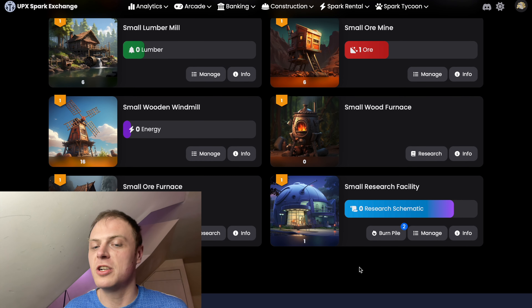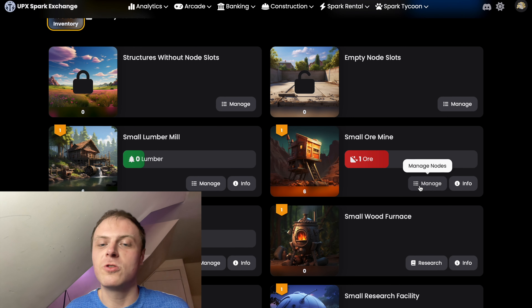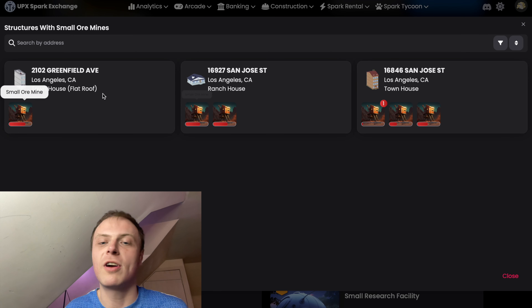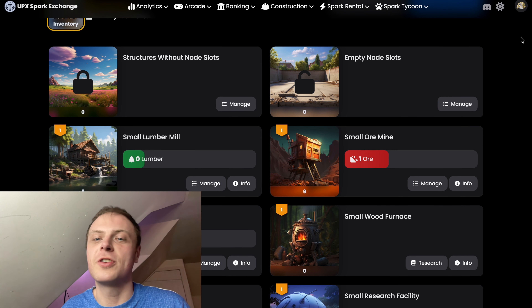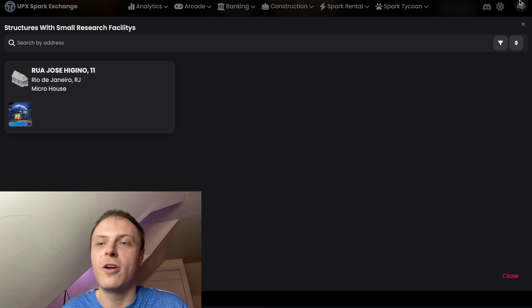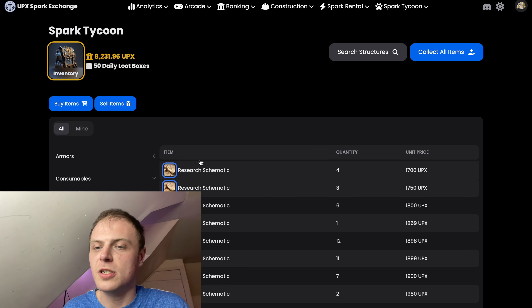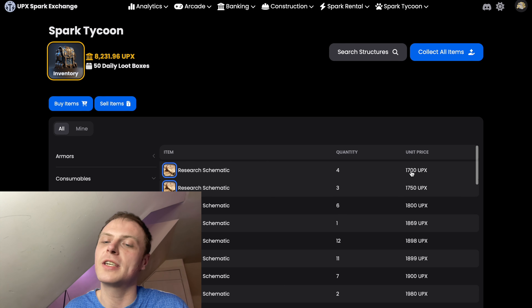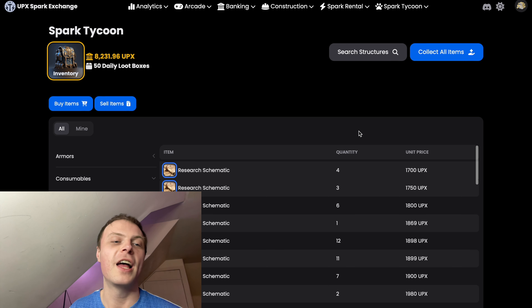We've also got this research schematic which is going to be nearly ready, hopefully about midnight. And then if we go into here as well, we've got 1, 2, 3 lumber nearly ready — that's another 200 UPX, plus another 150 to 170 UPX. How much are these going for? About 1,700. So if we put one on for like 1,500 and sold it straight away — 1,600 — it only cost us like 600 UPX in energy to actually get that online. We did pay $25 for the actual node, but we've got it online now, so we're happy with that.